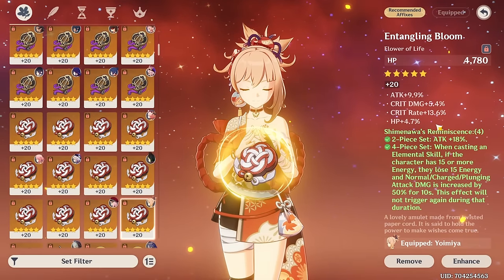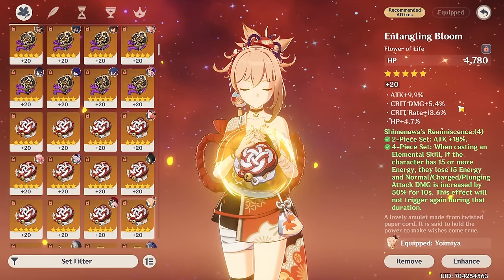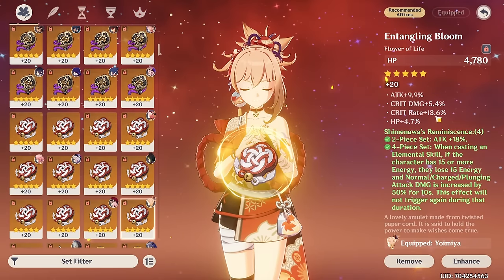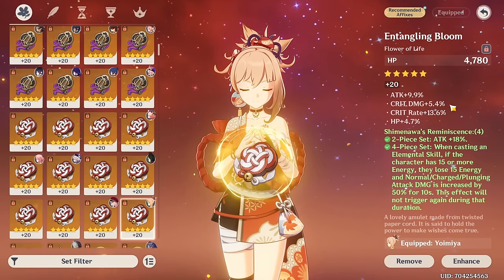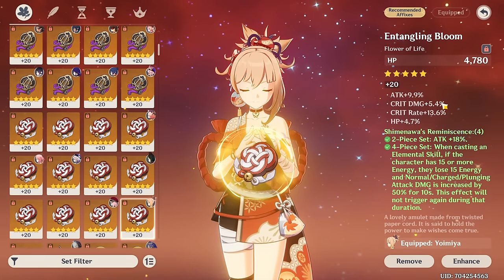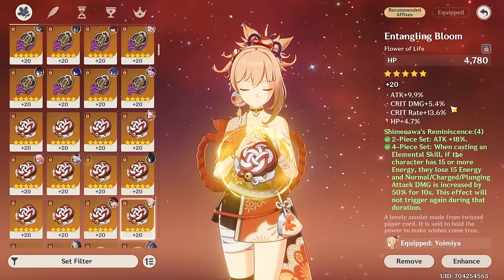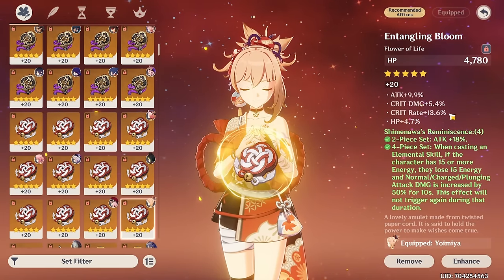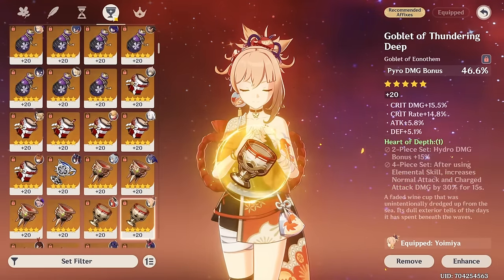This is the flower from my previous build, which has 13.6% crit rate but only 5.4% crit damage. This flower was basically one of the biggest obstacles to getting the 100/200 crit ratio because of its high crit rate. I needed just 7.7 more crit damage, which is one high roll on crit damage. Even two middle rolls would suffice on another flower to get the crit damage I need, but maintaining the same crit rate was almost impossible. My other artifacts also already had pretty good stats, so it was just really difficult to get an upgrade.